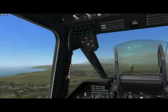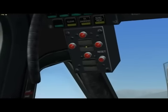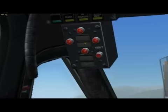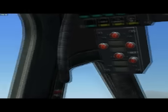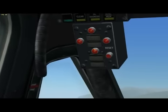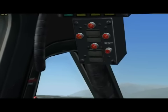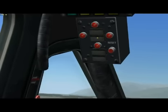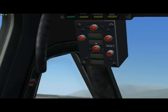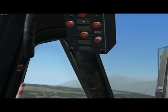So, laser warning receiver. Just imagine that your cockpit is sandwiched right between these two blocky lights. If you've got laser energy coming from in front of you, then this red light up here is going to light up. If it's behind you, this one down here; to the right, and to the left. These two lights here indicate elevation — if the laser energy is from below you, this light down here will light up; if it's above you, this one up here.